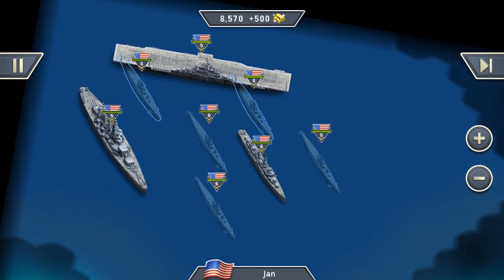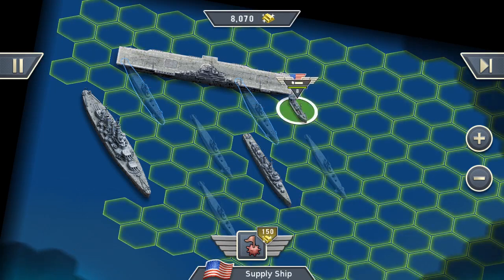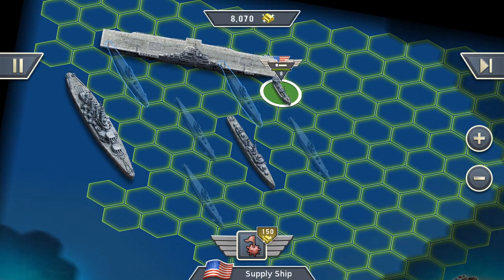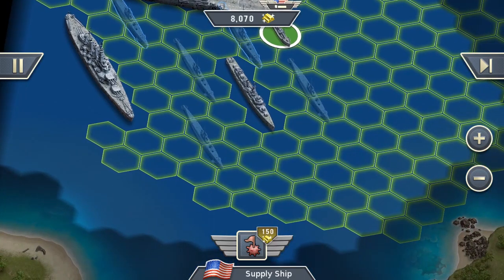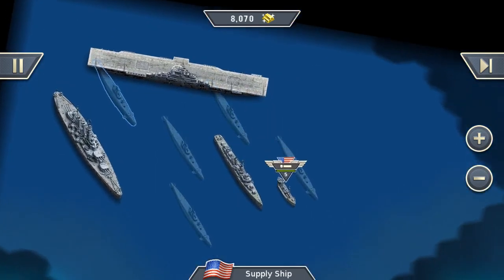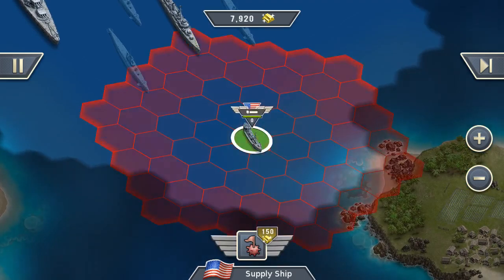Now let's start with our first turn. Safety first — let's build a supply ship. The supply ship can resupply your units for ammunition or fuel. It can also repair your units if they get any damage, and it has a nice ability for scanning for sea mines. Let's move our unit forward and see if there's everything clear. No sea mines.